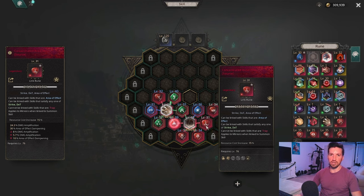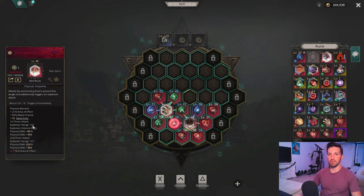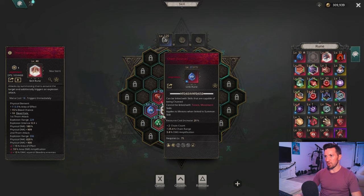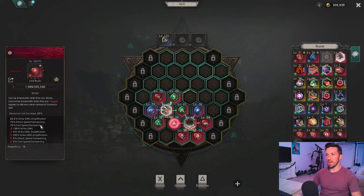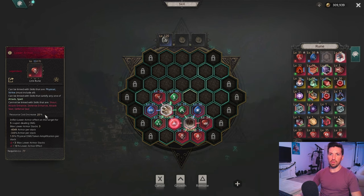If you want the absolute most damage, replace Area Effect with Concentrated Area Damage — it increases damage by a very large amount but dampens the area of effect, making it smaller. With Concentrated Area the explosion range is 143 to 191; with Area Effect it's 229 to 306, so much larger. Moving on, Strike is our next rune — it gives big damage amplification and some strike damage. The attack speed dampening on Strike does not matter here because this is an activated skill, which is why Strike is such a strong rune for activated skills.